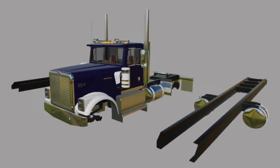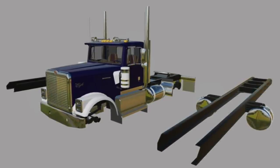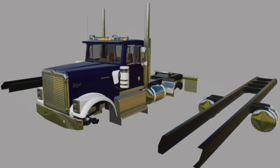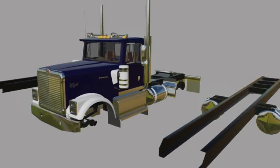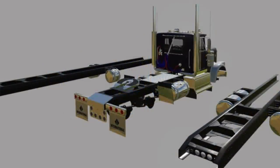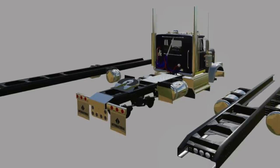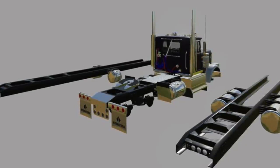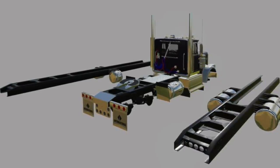C&H Modding has something for PC players today: the International 9300 Eagle. They say that this will include a host of options, including three frame lengths, three axle configurations — standard, tag, and triple — four cabin options including sleeper and day cabs. There will also be two different air filters and intakes, three grille patterns, two grille casings, five stack options, and different fuel tank layouts depending on the axles and preferences. This is currently a work in progress, and again, this is a mod that is being made only for PC, as the poly count will just be too high for consoles.